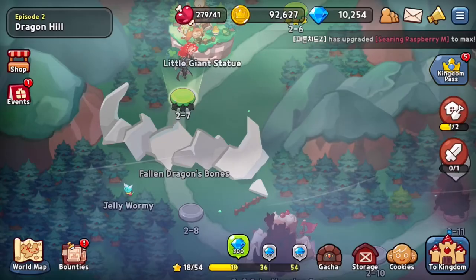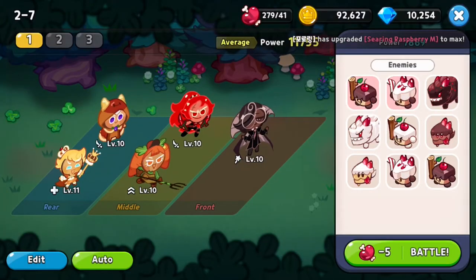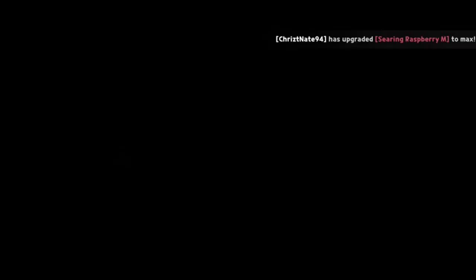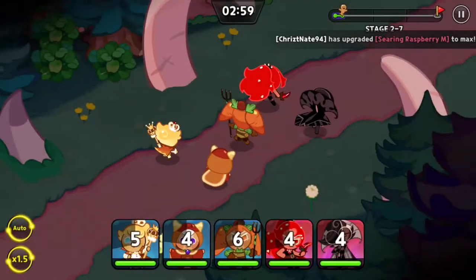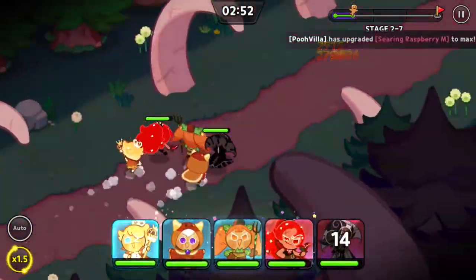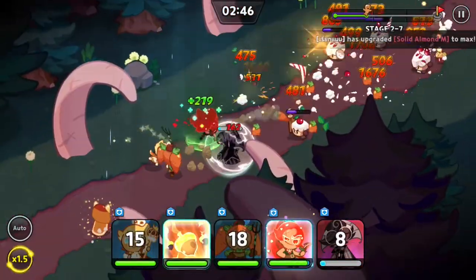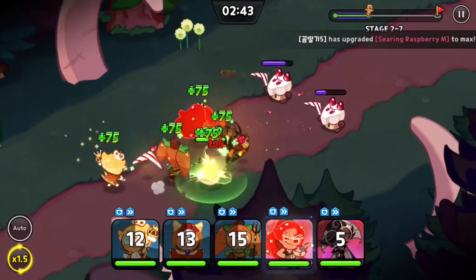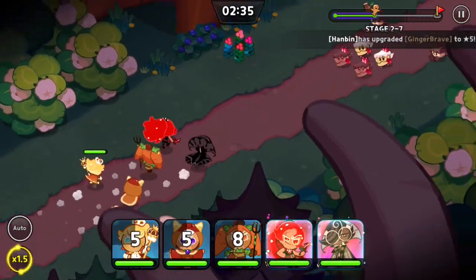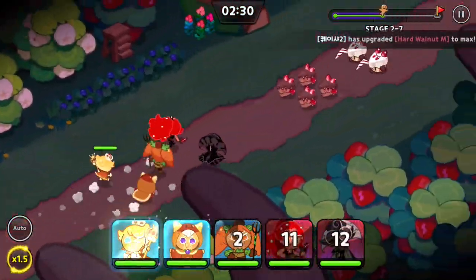I wanted to make it to 2-9 — that was my goal last time, and we obviously didn't. My goal this time is to beat all of World 2, which I think ends at 2-14. That's probably not doable though. I'm not doing auto because auto just makes it that much more boring. I was doing auto earlier and it really showed that I'm not very smart with my abilities. But I may have learned something from auto — not much, but something. More often than not, just using the ability is better than not using it.